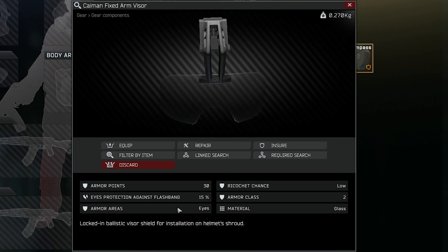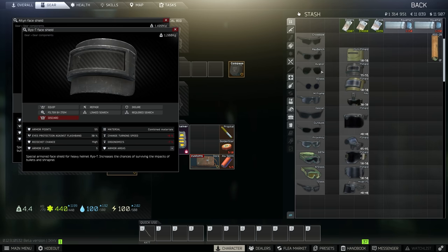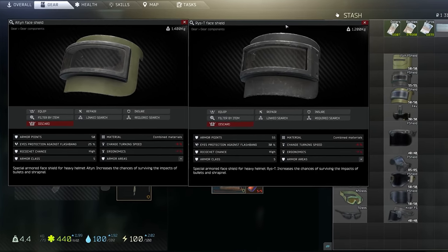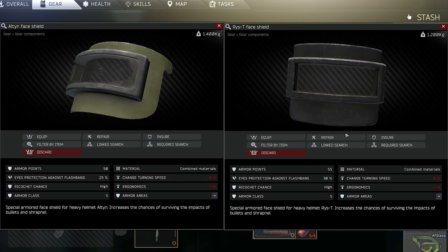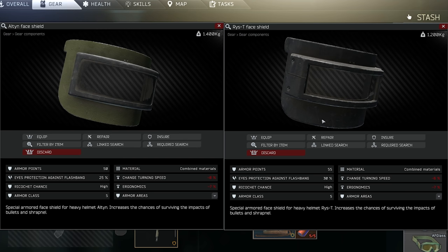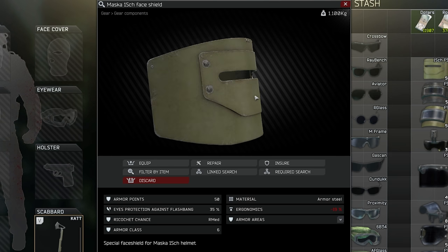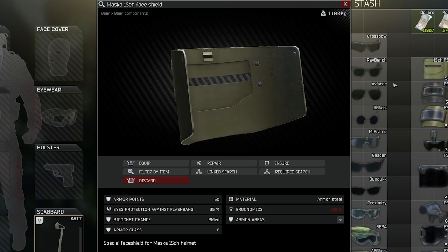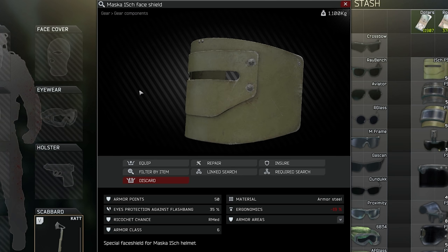The Cayman is the only one that doesn't reduce your field of view at that higher percentage. Jumping to the Alton versus the Wristee: there are some benefits for the Wristee face shield — things like movement reduction and slightly higher armor points. But there is also another difference now. The Wristee visor actually has a 5% better reduction at 30% compared to the Alton's 25% reduction against flashbangs, which doesn't make a huge difference but is something to consider.